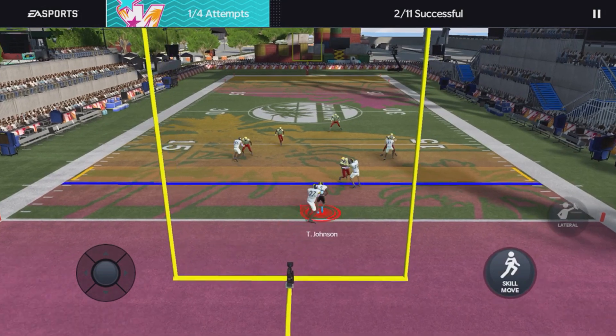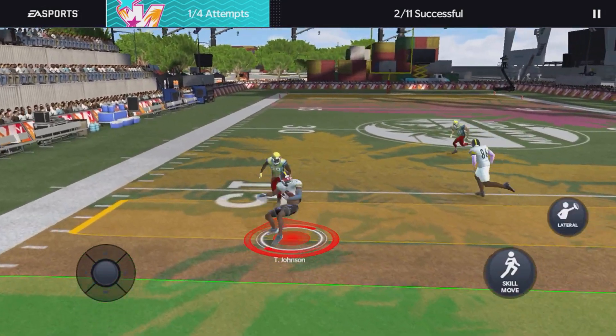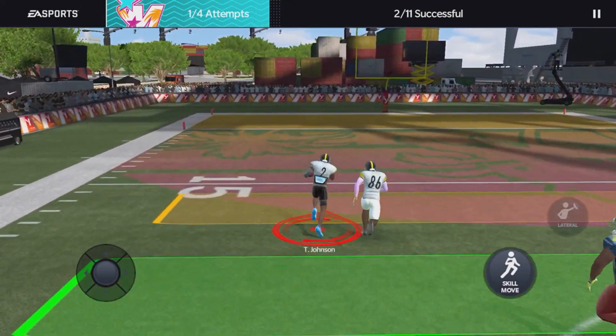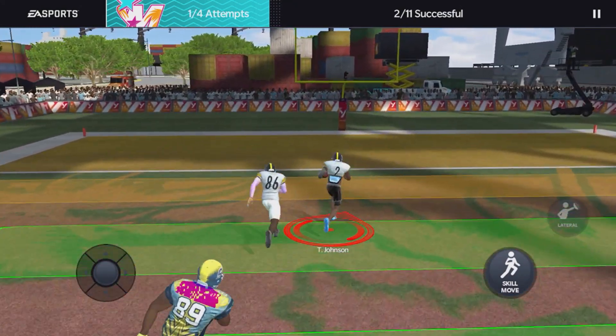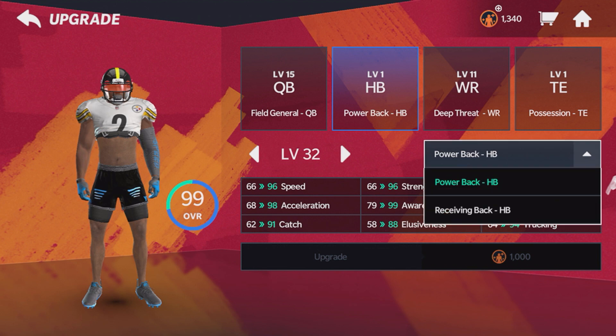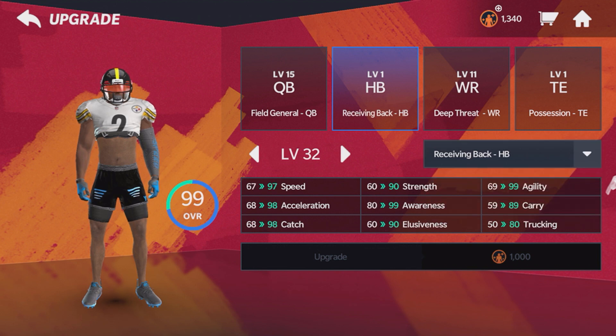The next position is running back. I'm not really a running back — I run the ball every once in a while, but mostly I'm that dot city type of person. But for running back, I would pick a power back. The main reason why is because you look at trucking: 94 trucking compared to an 80 trucking.